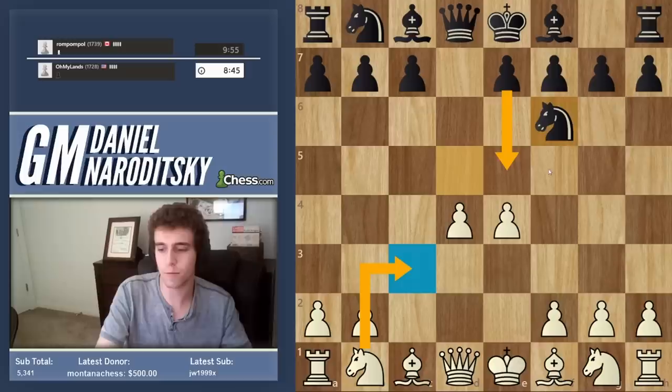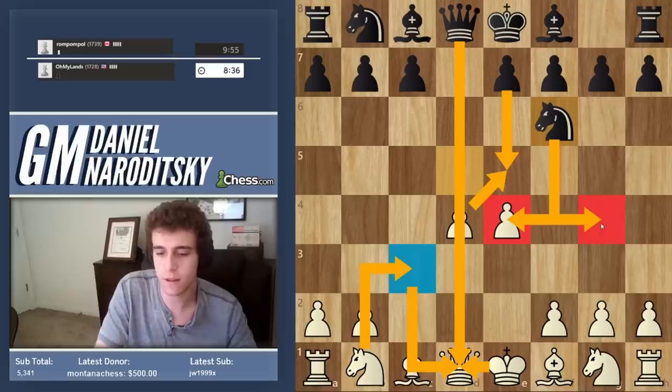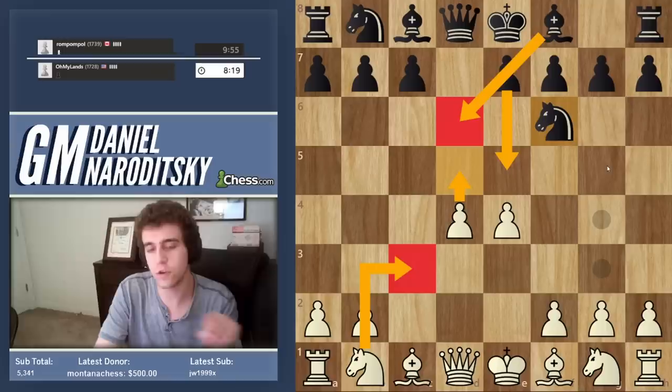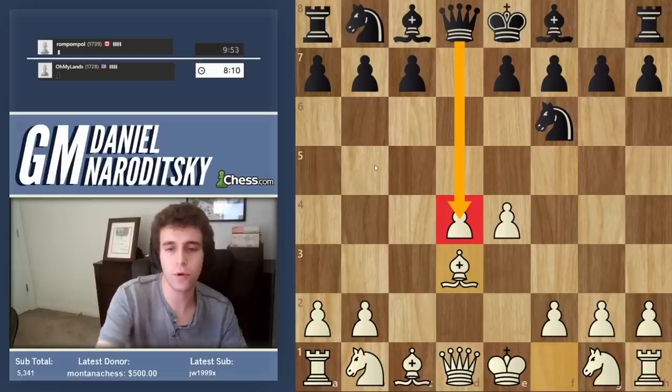The move e5 is highly unpleasant. e5, d takes e5 — he takes the queen with check, and either you take with the knight and give up the e4 pawn, or you take with the king and the knight swings over to g4, you've lost your castling rights and you're going to lose back the extra pawn. After Knight c3, e5, d5, Black can play Bishop d6 and has a very nice position. So what you need to do is play Bishop d3 — first you don't blunder the pawn because of Bishop e5 check, and it stops the sting of e5 by blocking the d-file.